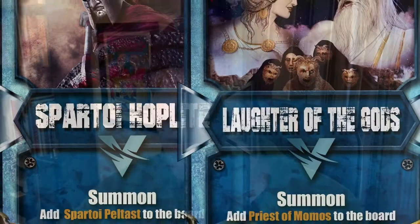Two more cards in the free-to-play league: summon cards. Cards that bring other cards into play are extremely valuable and rare in this league. The Laughter of the Gods brings the Priest of Momos onto the board, and the Spartoy Hoplite brings a Spartoi Petrast onto the board. These bring extra minions directly onto the board — not just into your hand — which is very different from a copy card and makes them super valuable.